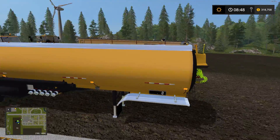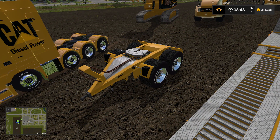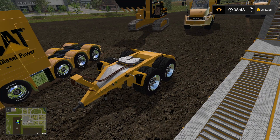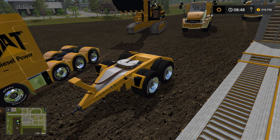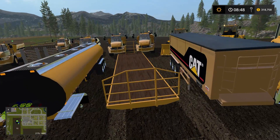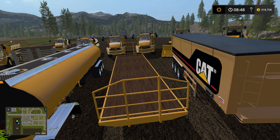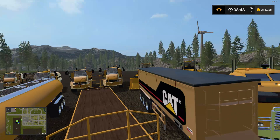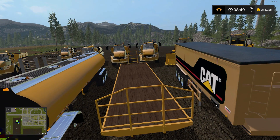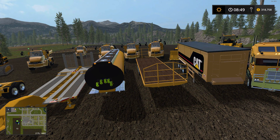Next is the Cat Dolly — you can attach that to a tractor to pull some of the bigger trailers and tankers. Price in the shop is $5,000 with a $5 daily maintenance fee. Then we have the Cat Flatbed Trailer. Price is $50,000 with a $15 daily maintenance fee. This one doesn't have the auto-load feature unfortunately, but you can still use it to transport things around.